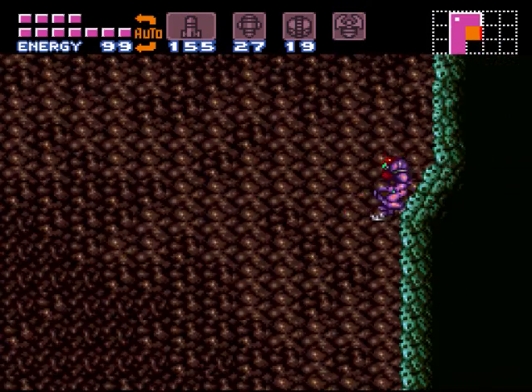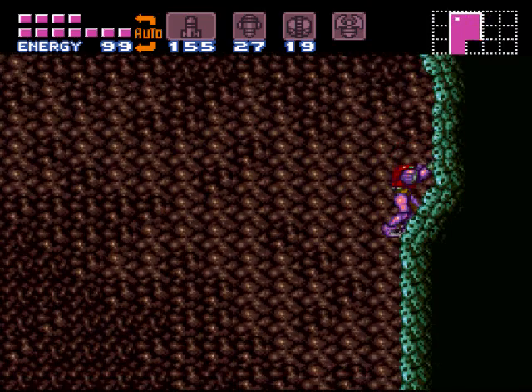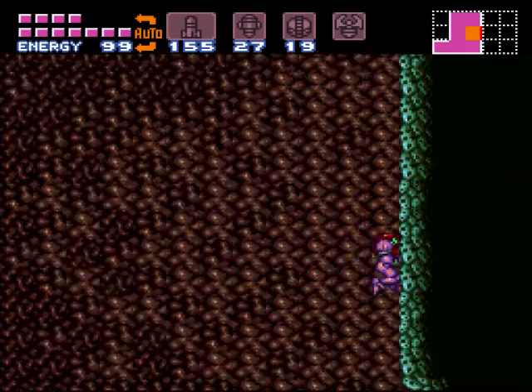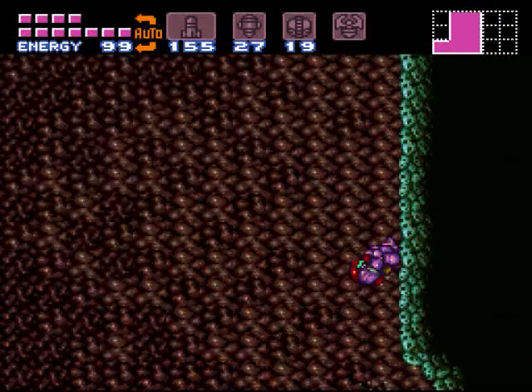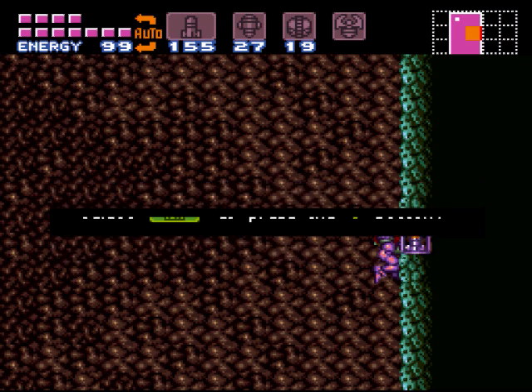Then you're going to jump to this left side wall here and follow the wall down while shooting down and to the right — so using your L button. Just missed it. It's right there. If you want to, just wall jump up and shoot it. You can see a little discoloration in the wall — it'll get you right there. Another missile.